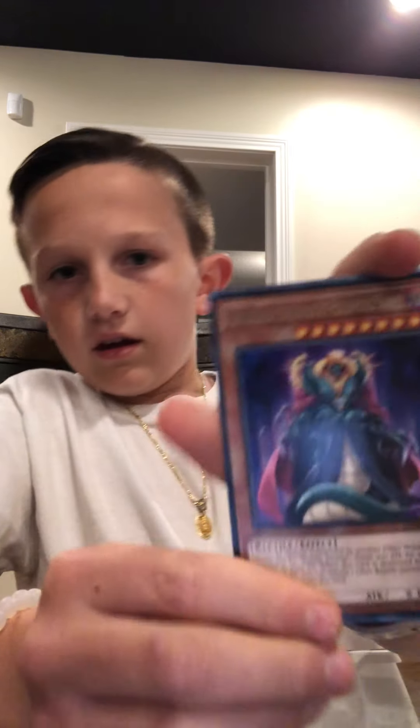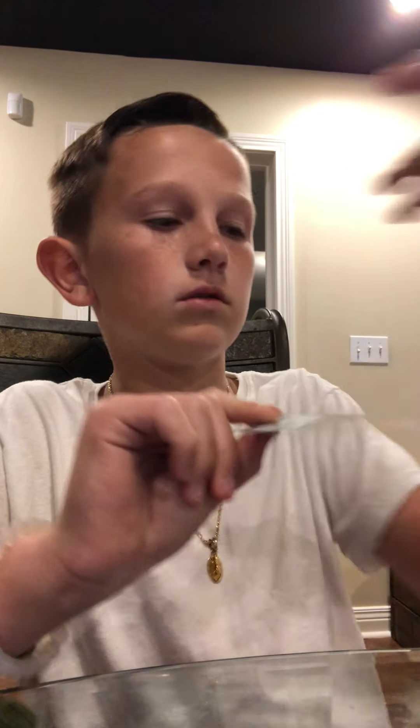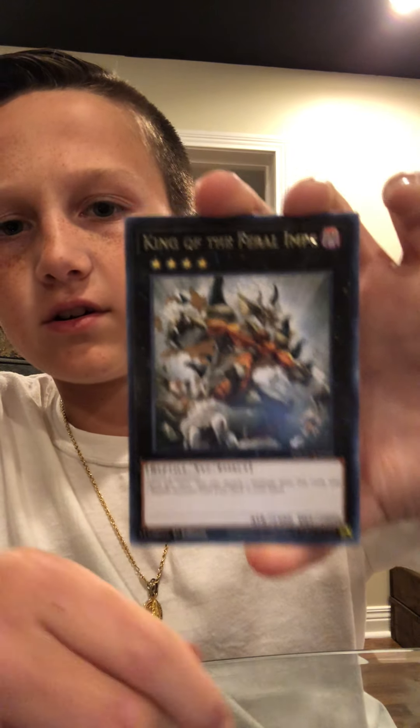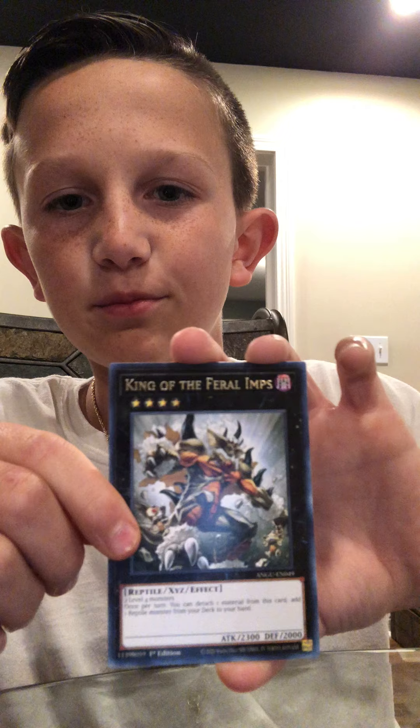It's level eight — that's really good, not a bad card. Next card, we have the — Air Rock Sunrise. Very pretty card, it is a spell card. Next we have — are you kidding me? I think we just pulled this as well. It's the King of Feral Imps — very nice card: 2,300 attack damage and 2,000 defending. I keep saying 'defend damage' — I'm going to have to look up the terms.